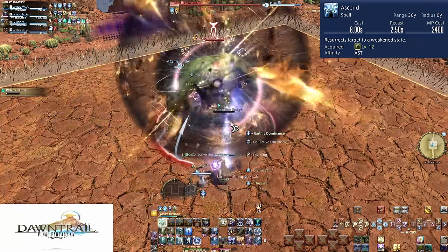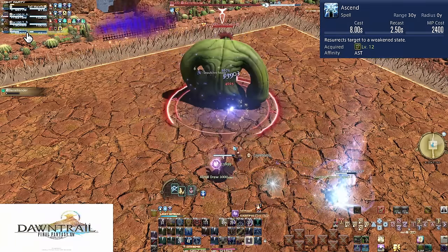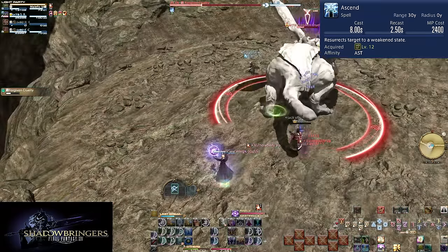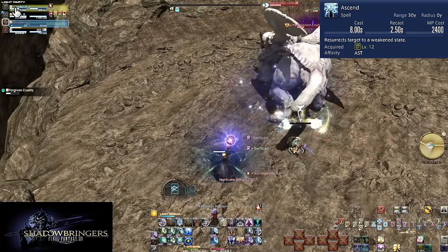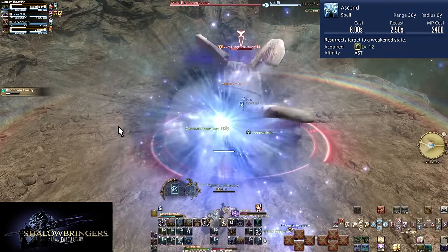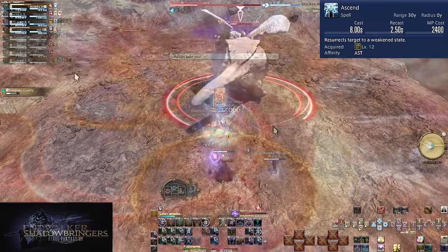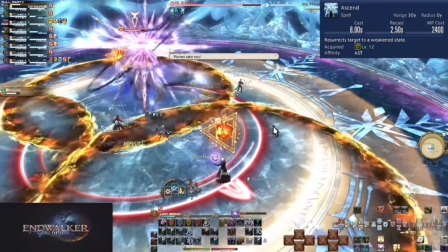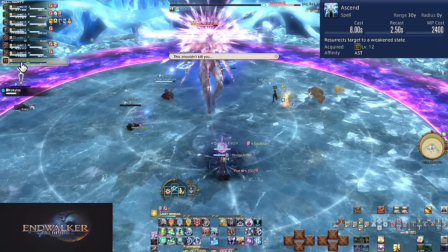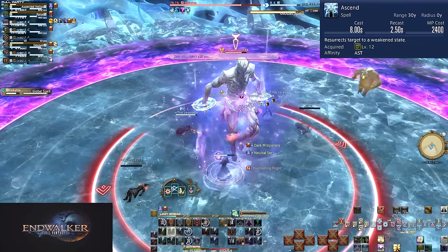You'll have to find the balance per fight and per death in each fight. If a tank is down, you need them alive for holding bosses and enemies. Co-healer down, they handle half of the healing. DPS is down, they help kill faster. You can also attempt to macro a message to Ascend to tell your co-healer about who you are raising so they don't also try to raise. If you do that, keep it simple — don't spam the chat with some silly joke, keep it informational. Even then, the proper macro may still lead to both healers raising the same player. Swiftcast is swift after all.